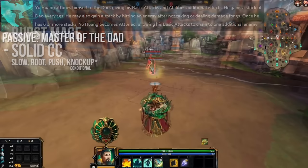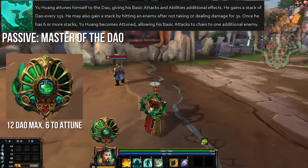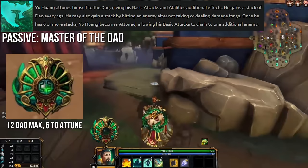Kicking things off with his passive, Master of the Dao — this is a resource management passive where Yu Huang can attune himself to the Dao, gaining one stack of Dao every 15 seconds, as well as one stack whenever he strikes first out of combat. Max Dao is 12, and at 6 Yu Huang's basic attacks chain to one nearby enemy, dealing 75% of the original damage. Dao can be spent in groups of 6 to enhance other abilities, giving them bonus effects, so at max Dao you can use 2 enhanced abilities before having to reattune.